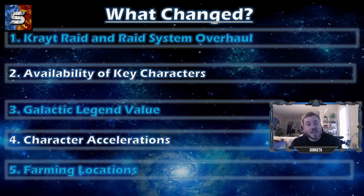Most people who play this game already know the crate raid changed. The whole raid system changed with rewards, and so many other things came with it. It completely changed around Galactic Legends value and which ones you might want to go for first. Availability of key characters makes certain farms more feasible than they were before. Farming location changes have made certain characters harder to get, which might flip the switch on what you actually want to go for. And then character accelerations — it's just a lot of things have changed.